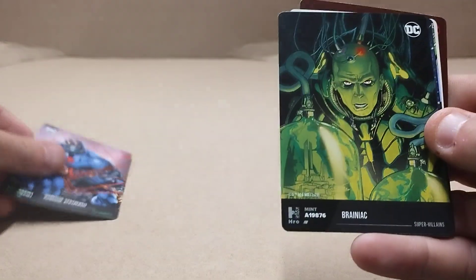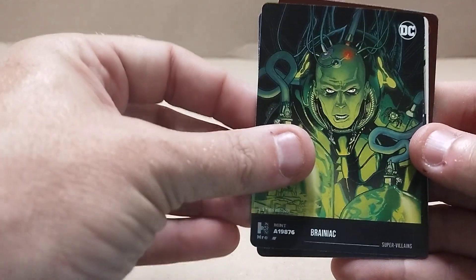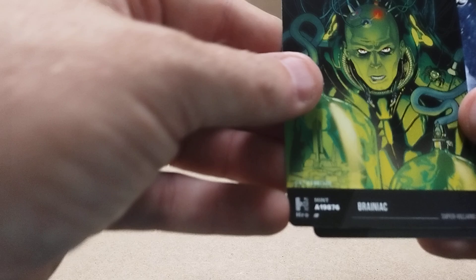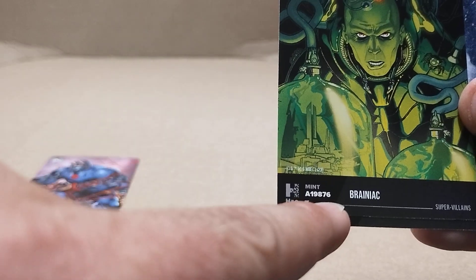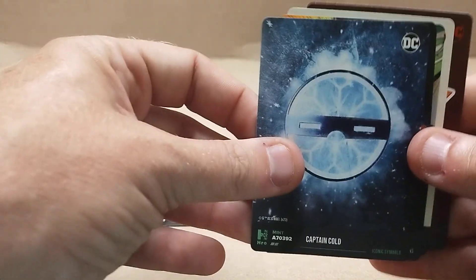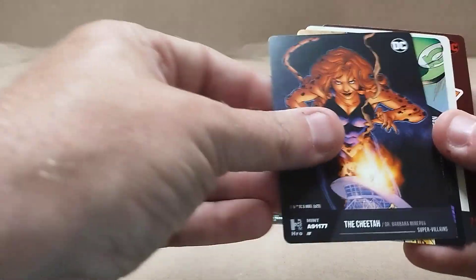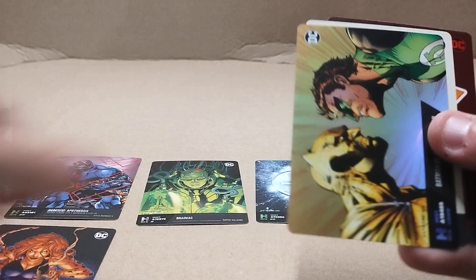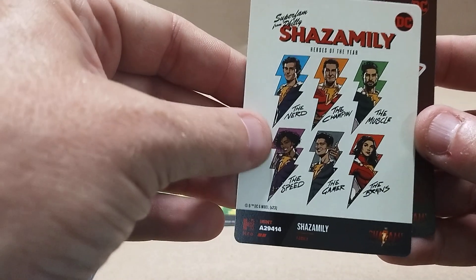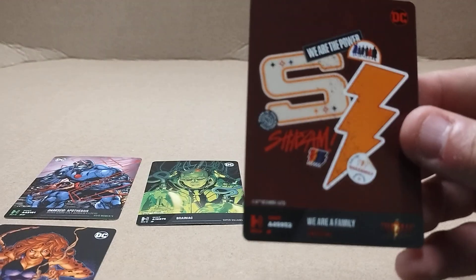So, Darkseid, Brainiac. And like I said, they all have these things you can scan and put them on the app, and they all have numbers down here. Captain Cold, Cheetah — that's a nice one. That's a pretty nice one there. Here's the two Shazam ones: Shazam Family and Shazam.